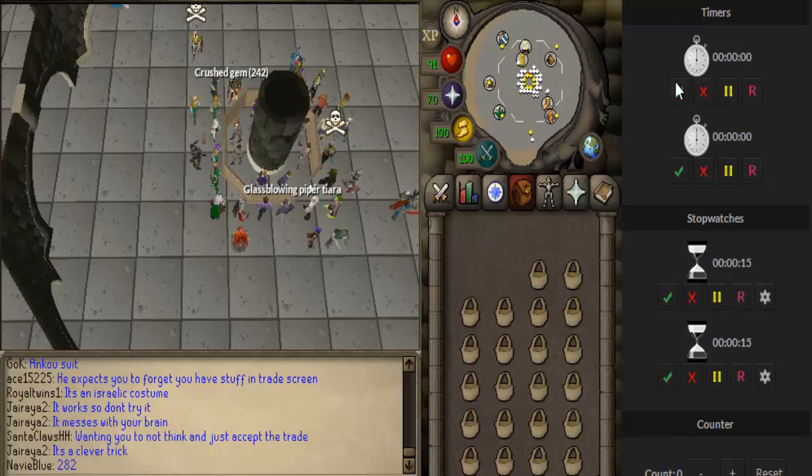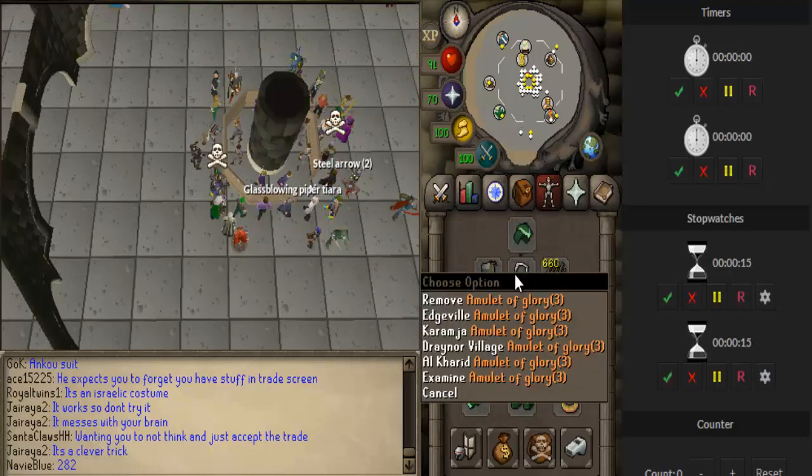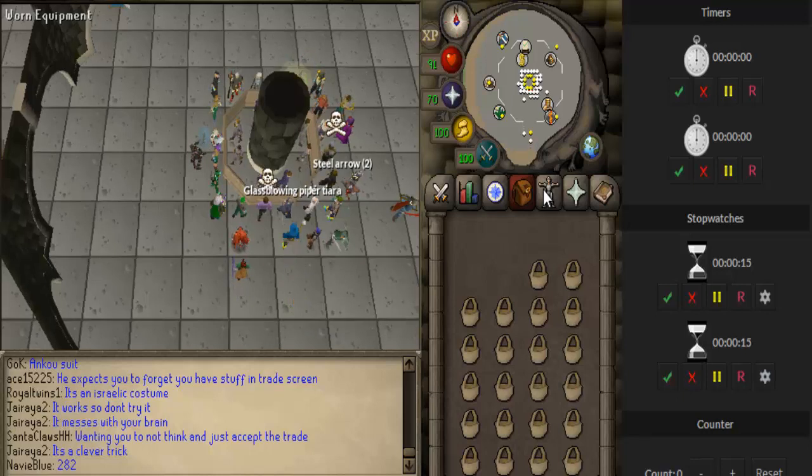Hey guys, today I'll show you how to make money in RuneScape Old School. For this method you only need some cash, around 15k, to buy an amulet of glory for charges. When you use them you can sell for around the same price, so buy only four charges, not six.